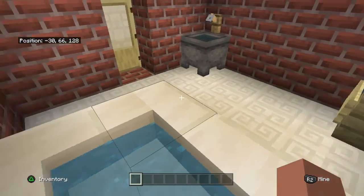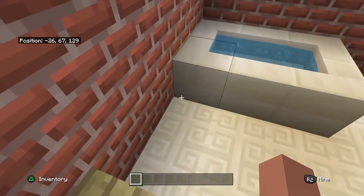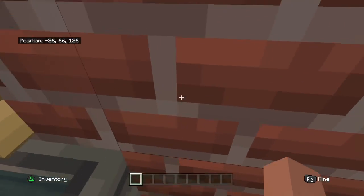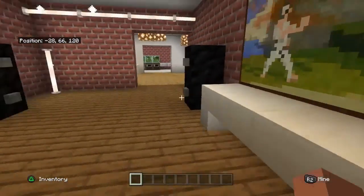This is a bathroom, downstairs bathroom obviously. Toilet — I do them like that, I don't know why, they don't look anything like toilets, but I like them so I'm keeping them like that. That's a sink obviously. I didn't have a mirror — I wish they had mirrors in the game.